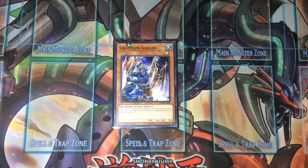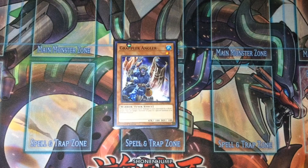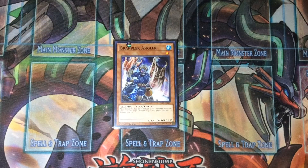For the last effect monster we play Grappler Angler — this is our Isolde target. It's a tuner and a warrior, so you can special summon it off Isolde by sending a Metalfoes equip card like Moon Mirror Shield to the graveyard. Then you have Riscorpio or Twistcobra and Suprex to make either Trishula or Omega, which is actually pretty insane in this deck.